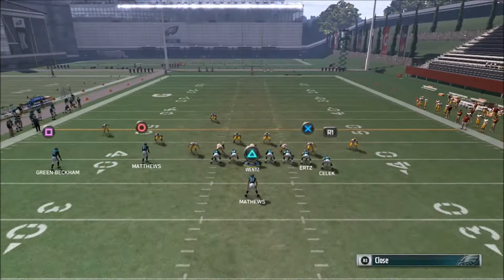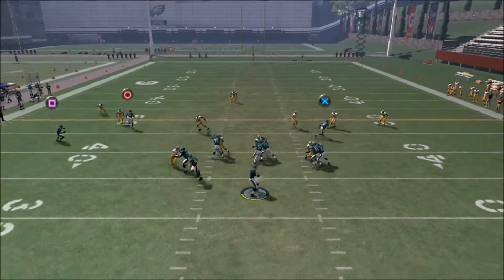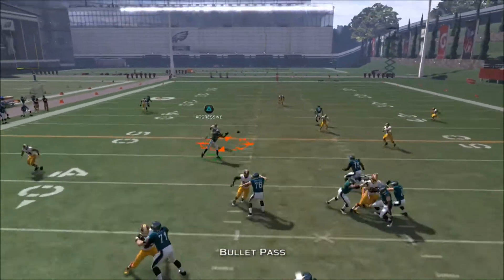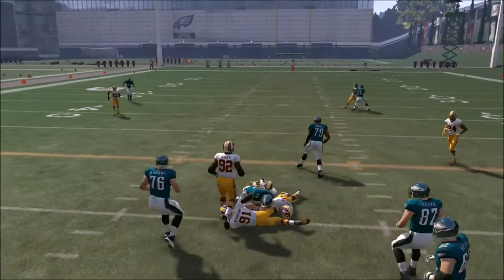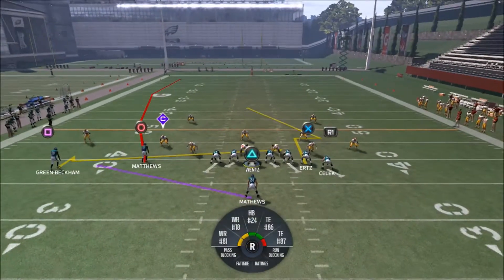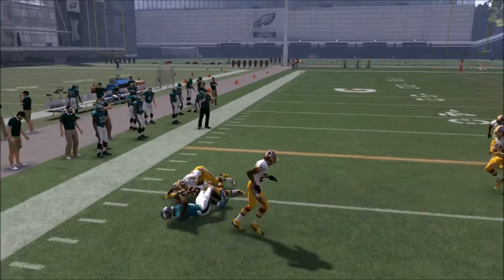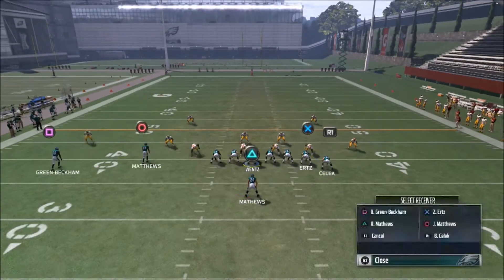The red fade route is essentially clearing things out. Even in a Cover 3 match, the defender can still be out of position. You can just keep dumping it down — it's very easy. Against Cover 2, the great thing about this play is that the tight end route is designed to beat that coverage.